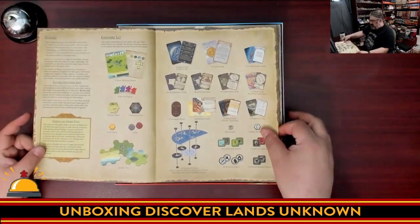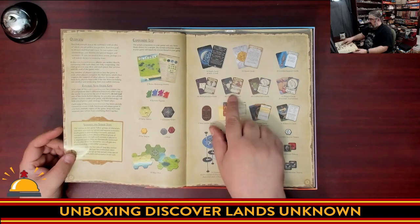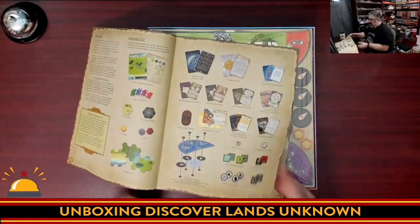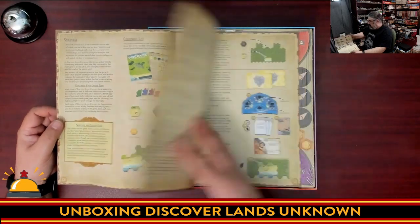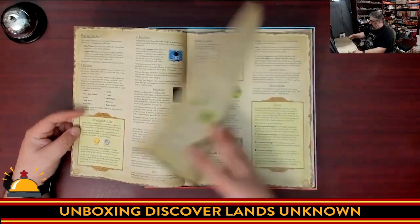We have the 'what you get in the box' insert — Fantasy Flight's always been good for these. One of the things I really appreciate is showing the fronts and backs of your cards. The rulebook itself has a plasticky cover but is paper inside, thinner than I would expect. You have various meeples and cards. It's showing you how to build the board — a lot of text, small text, not a lot of examples.